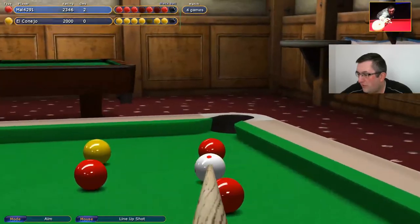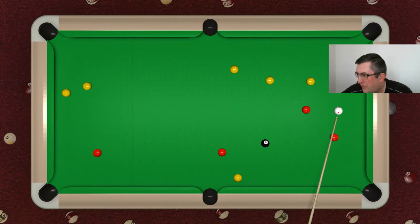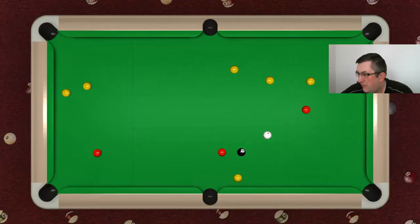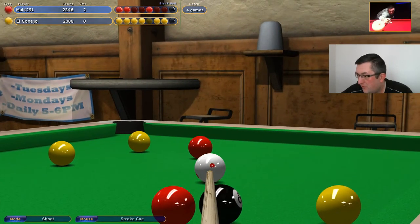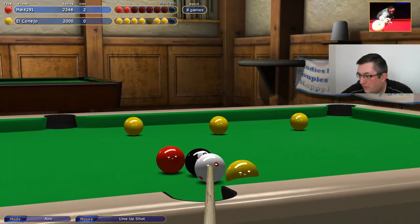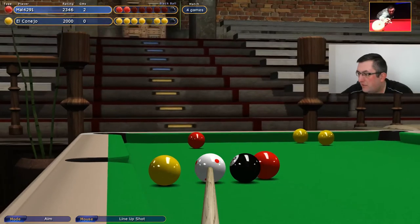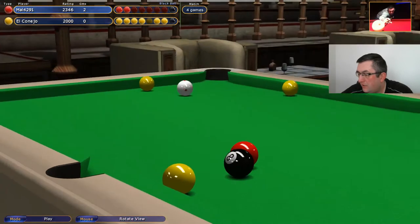Now we've just got to work out our route. It's fairly straightforward — get the bottom three, the middle one, the top one, and roll off for the black in the opposite corner. It's a case of seeing which balls are easiest to pot, and here I might nudge the black to hold for this red. Unfortunately I've made my life a lot harder. I'm going to have to try and touch these — this has gone completely wrong. That red doesn't go in the middle. I've made a real pig's ear of this.